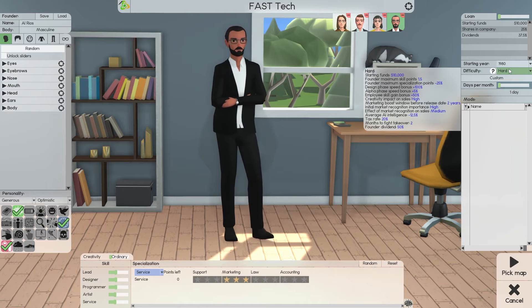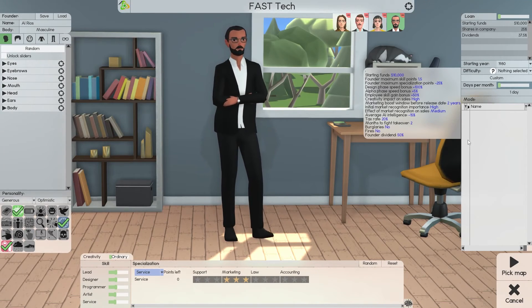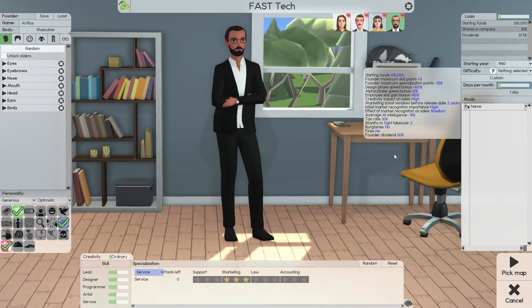I don't actually play hard difficulty — I play custom. The only thing I'm going to change is burglars and fires. You don't need those when starting out; they're just a hindrance. Take them off until you learn the mechanics. I'll show you how to set up for burglaries and fires later. Right now we're focused on first-order businesses making money. We're on hard difficulty, starting with ten thousand dollars. That's the only thing I'm changing — no burglars, no fires.